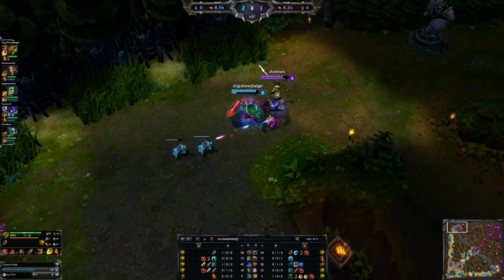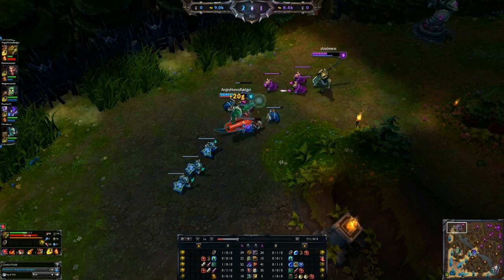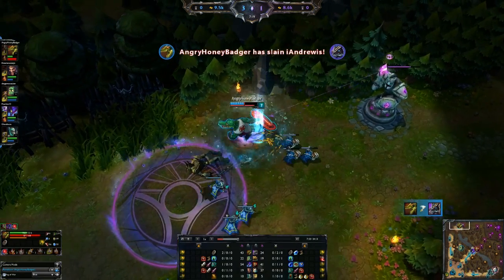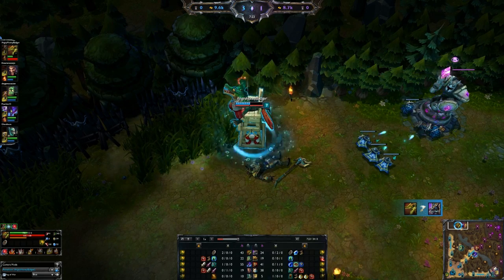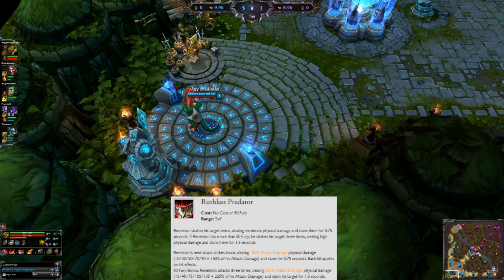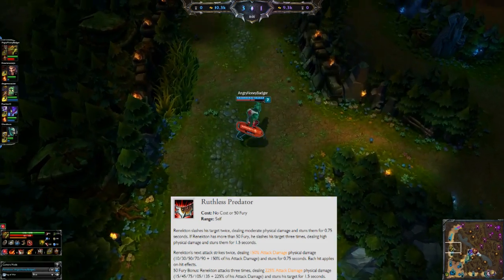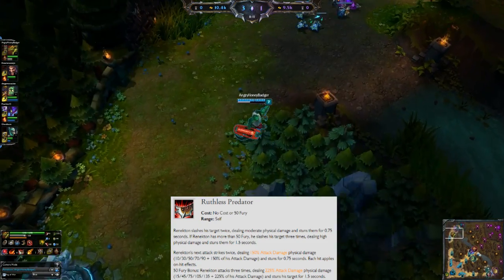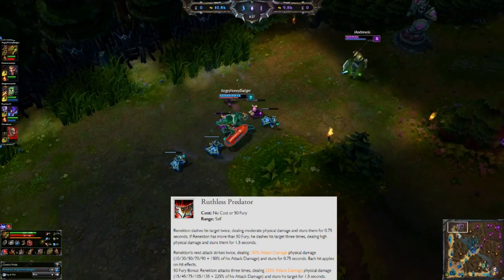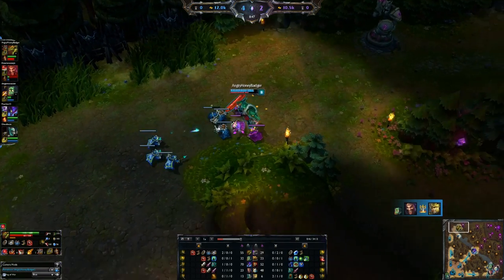At level 2, you can put a point into either Slice and Dice or Ruthless Predator. Ruthless Predator is your W — your next auto-attack swings twice, dealing physical damage scaling from attack damage, and stuns the enemy for 0.75 seconds. With 50 fury or more, it deals more damage and I believe the stun extends to 1.5 seconds. We're going to max this out last because the stun duration doesn't change when you put points into it — it's just damage.